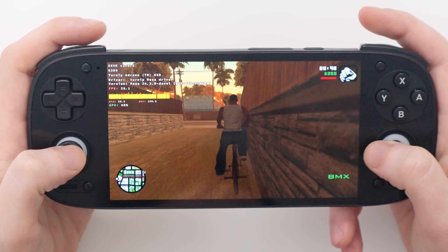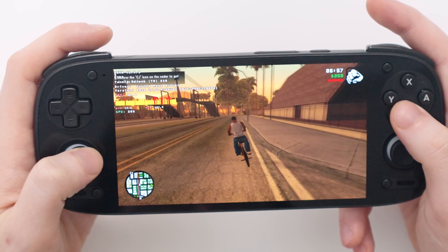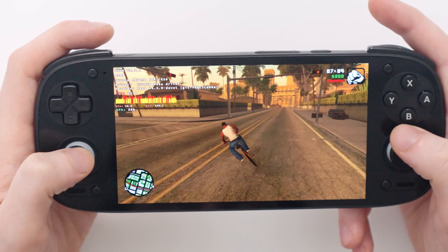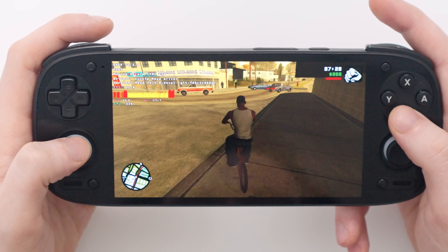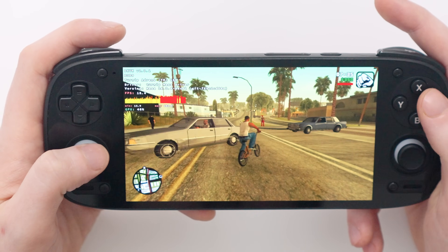Jumping onto the bike, we seem to be getting around 25 frames per second, now dipping to between 11 and 16 as we get into the main street. Today's video is a preliminary look at WinLater — I haven't changed too many settings. This is really the first WinLater test video and I will be expanding on this more over the next week, testing out different options to really get these games running their best.